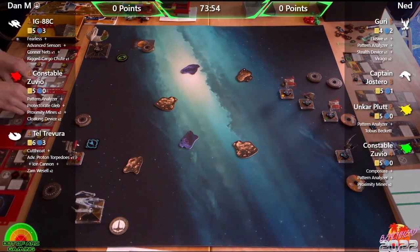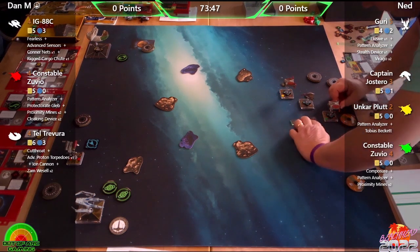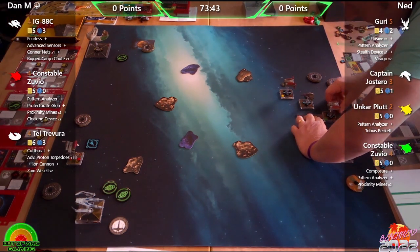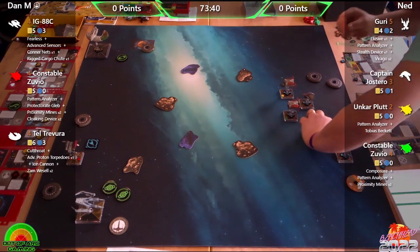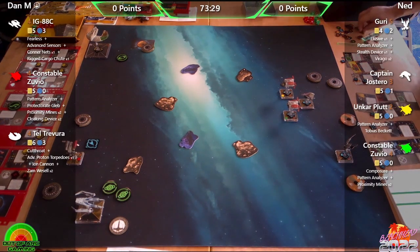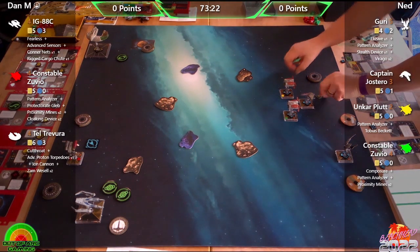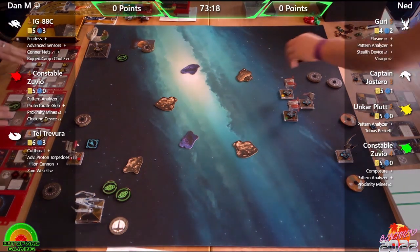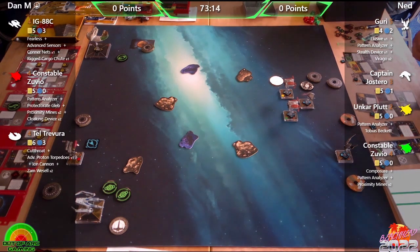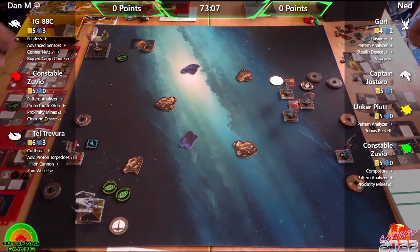On the other side of the table, Ned is flying Guri in the Star Viper with Elusive, Pattern Analyzer, Stealth Device, and Virago; Captain Jostero with nothing else on him; Unkar Plot with Pattern Analyzer; and Tobias Beckett plus another Constable Zuvio with Composure, Pattern Analyzer, and Proximity Mines. Phil notes the interesting use of Composure.